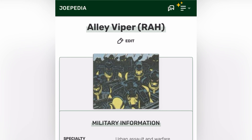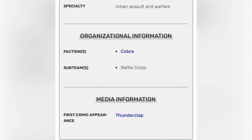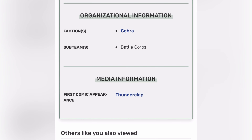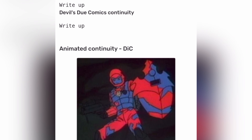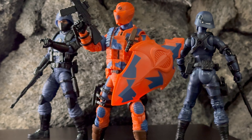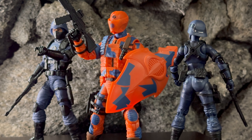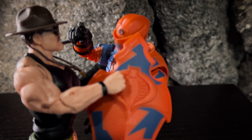First Appearance: The Alley Vipers made their debut in the 1989 G.I. Joe toyline and were introduced in the animated series and comic books soon after. They first appeared and spoke in Operation Dragonfire Part 2, and also spoke in Parts 3, 4, and 5. Alley Vipers undergo rigorous and specialized training, which includes instruction in stealth, close quarters combat, and urban survival tactics.